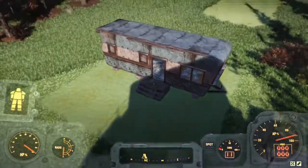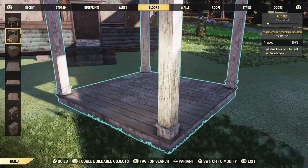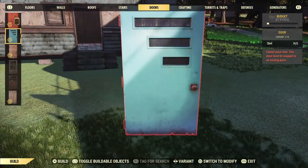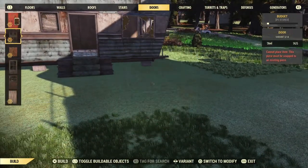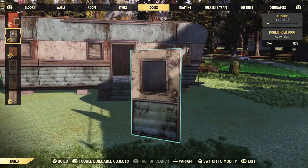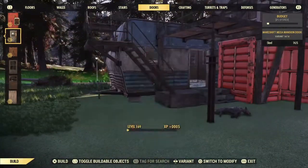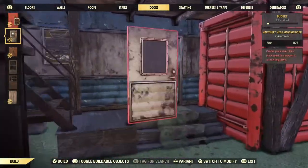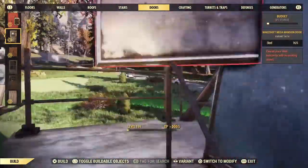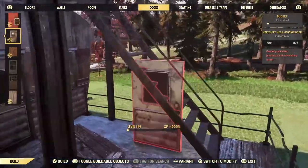When you purchase these things, you get doors — that's it, that's all you get. Here's the mobile home door, and this is the makeshift mega mansion door. This door can go on all three of these trailers for this build, as you can see here.